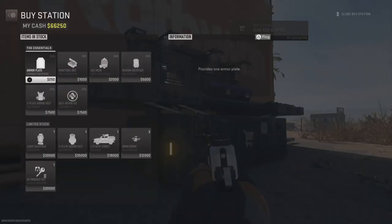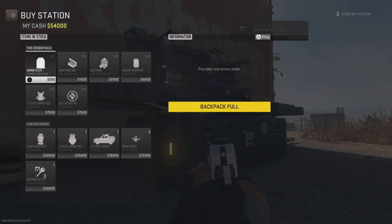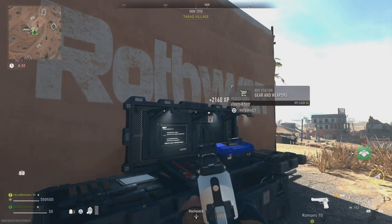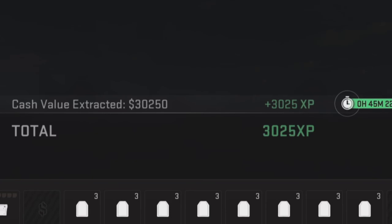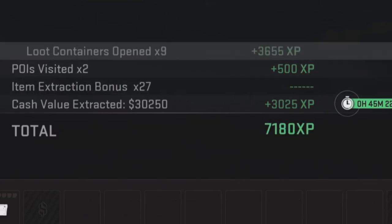Equip any weapon that you want experience on and then start buying armor plates. You can buy them very quickly by pressing the spacebar on a keyboard that is plugged into your console. This will earn you 10 weapon XP for every plate you buy and can add up fast depending on how much money you have. You can also just exfil with the money or items instead for a decent amount of rank XP.